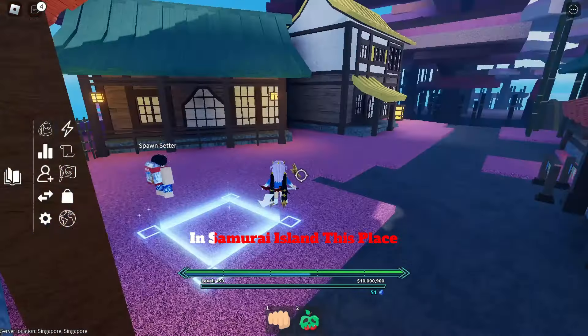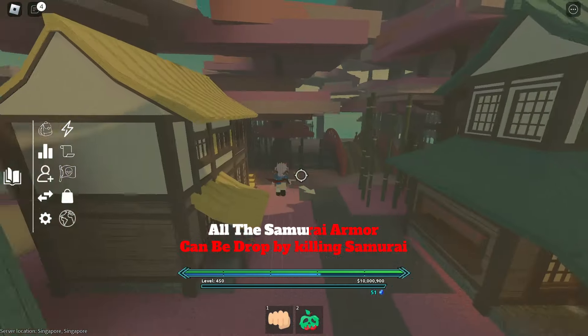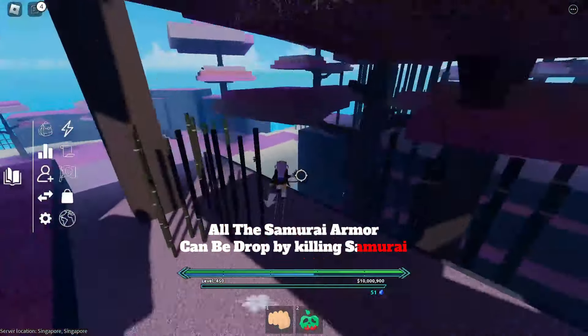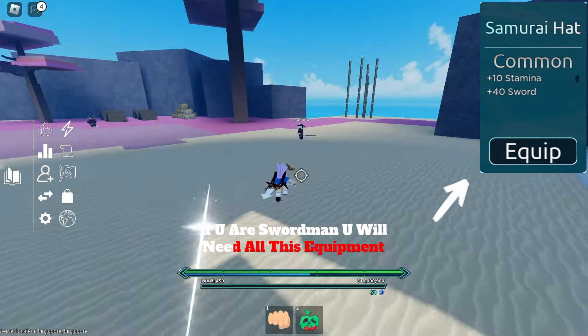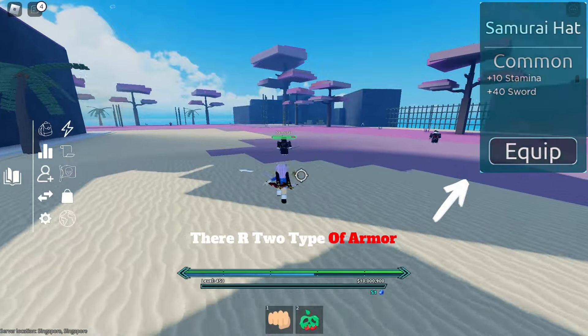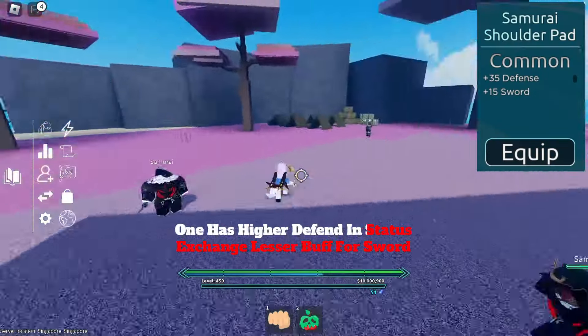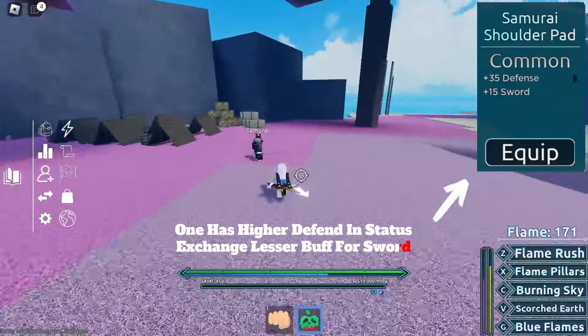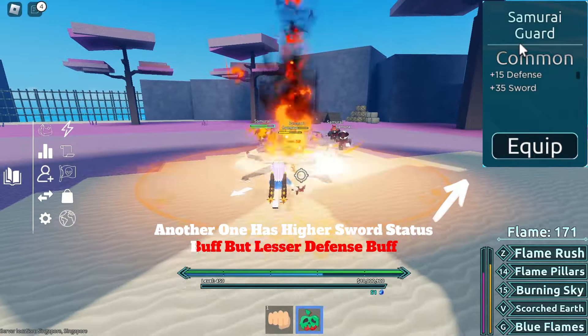Samurai Island is the next place. All the Samurai armor can be dropped by killing Samurai. If you are a Swordsman you will need all this equipment. There are two types of armor: one has higher Defense and Status Exchange but lesser buff for Sword, and another has higher Sword Status buff but lesser defense buff.